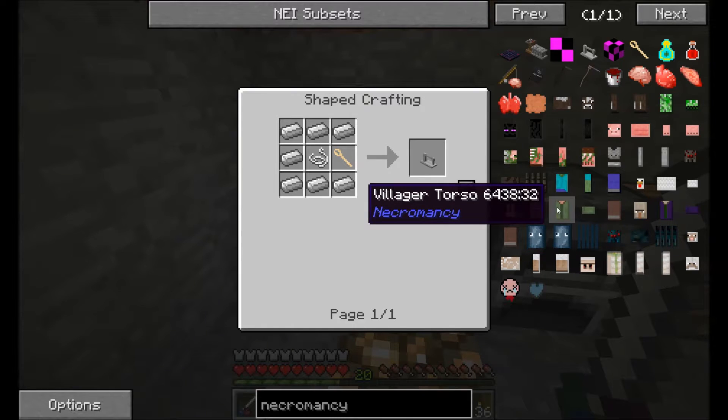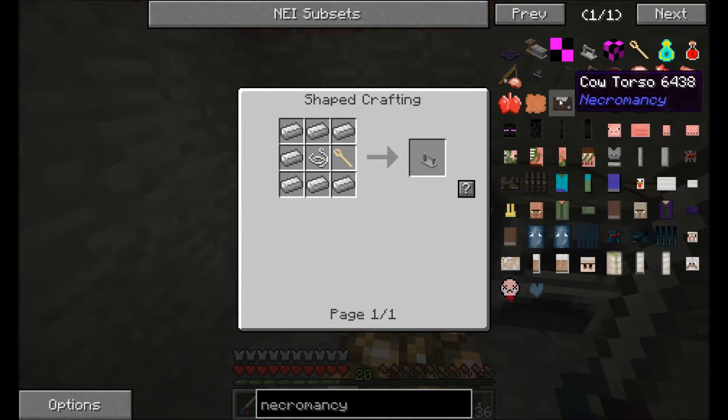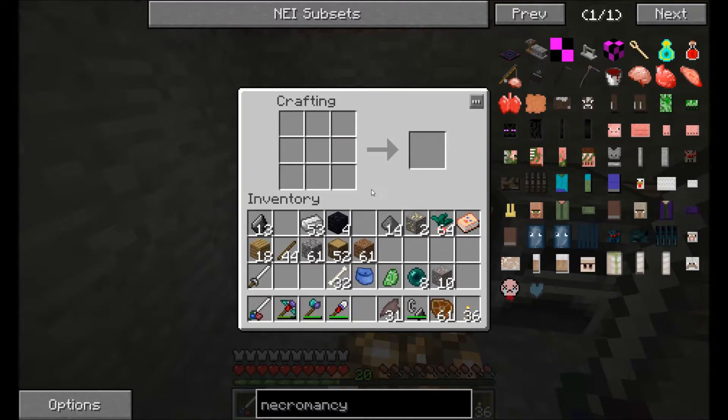Like, you want a squid villager, pig, chicken? Where is the chicken? Somewhere. Yeah, you can have that, which is pretty crazy.